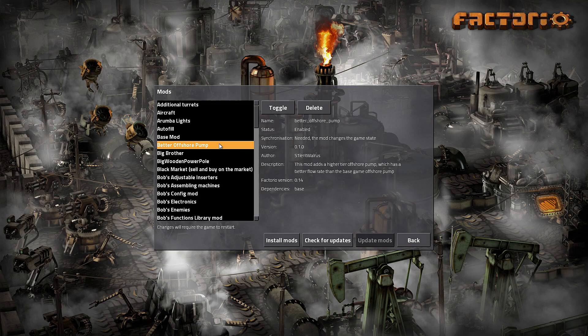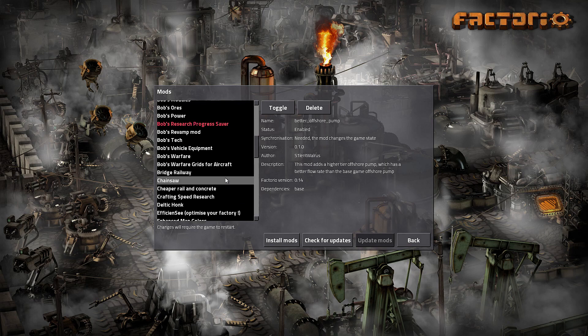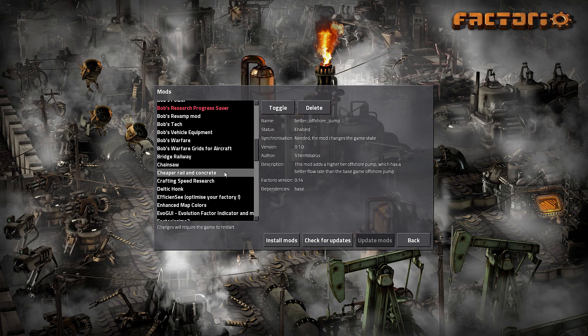Then we've got Better Offshore Pump, which adds a higher tier offshore pump with a better flow rate than the base game offshore pump. This should hopefully help with Bob's Steam Generators. Then we have Deltic Honk, which is an improvement over the old Honk mod. Honk just makes trains honk when they arrive at or leave the station, or when the player wants to honk.